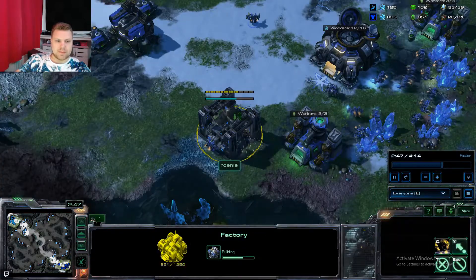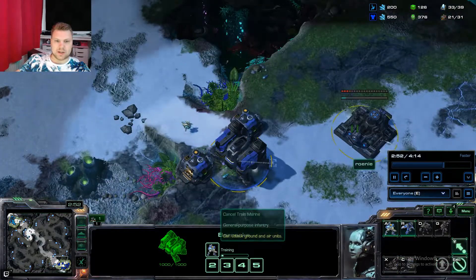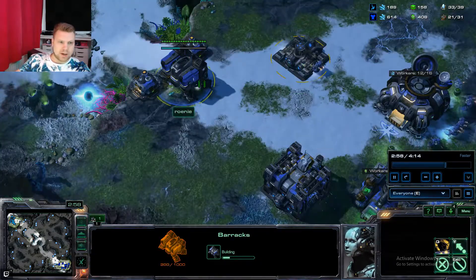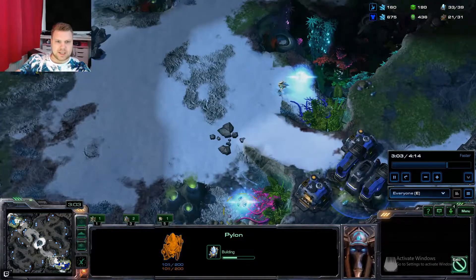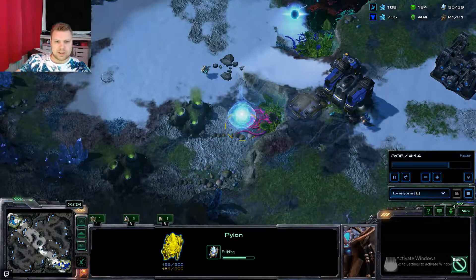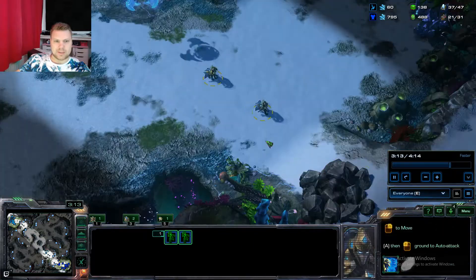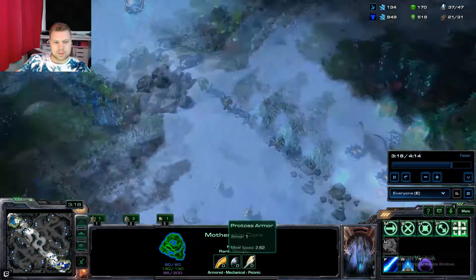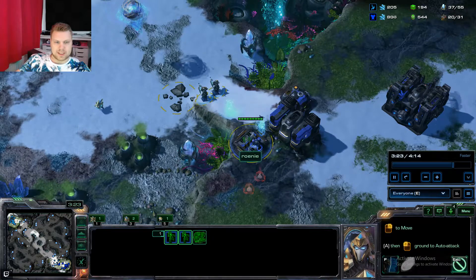His wall-off is complete, the Factory is down, and he's probably pushing some Marines now. A second Barracks is going down so he's going biological with maybe a couple of Tanks. I put these pylons down near his base, but if he already has Marines standing by, you wait to place the pylons until your Adepts are on the other side of the map. The Mothership Core is coming along, and then you have two Adepts up on the ramp.